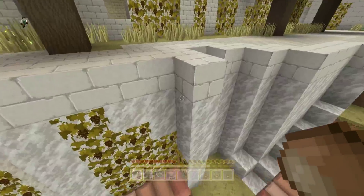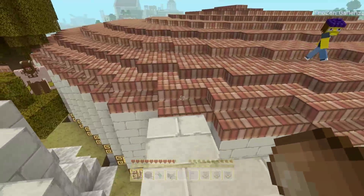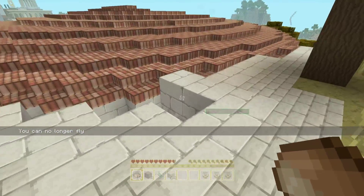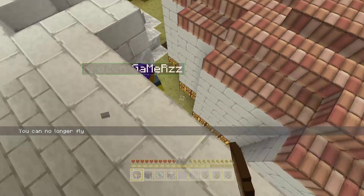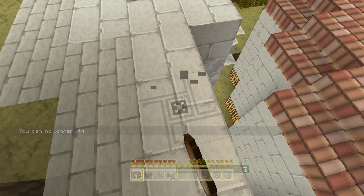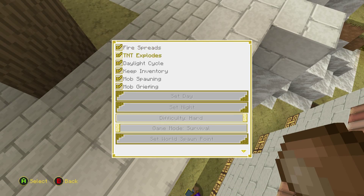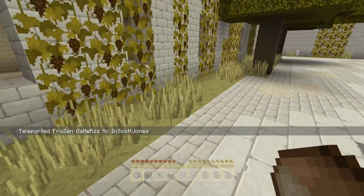It'd be nice if like a — oh no, I fell! I'm flying... I didn't fly. Let me turn off fly actually so I don't fly. I know, he fell — big jump. Come on, I'll save you Frozen, don't worry, I got you. We're gonna do this — look — we saved you Frozen!